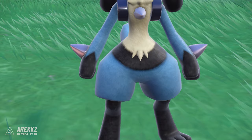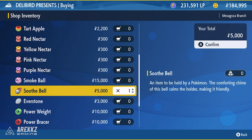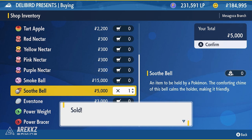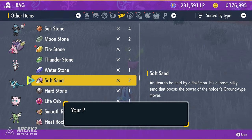We've rounded up some tips to get your friendship higher as quickly as possible. If you travel back to Mesa Goza and visit the Deli Bird Presence, you can purchase a Soothe Bell — an item that makes your Pokémon more friendly towards you when they hold it. Give this to Riolu and do some battles to speed up the process.